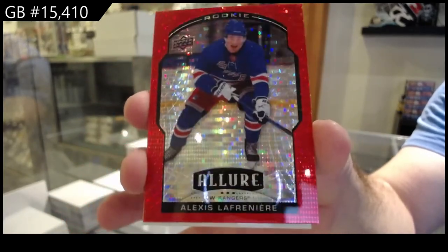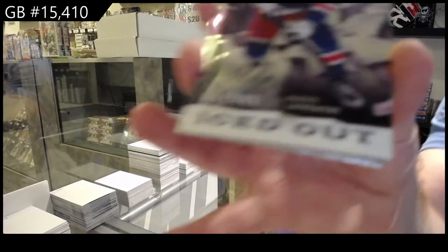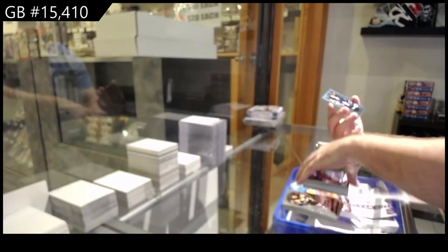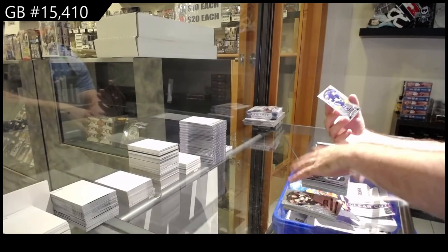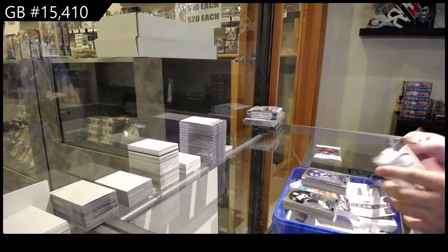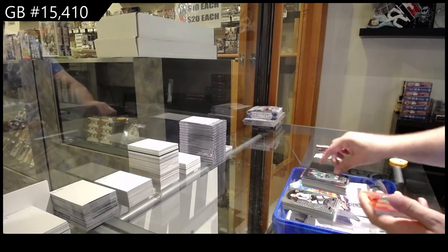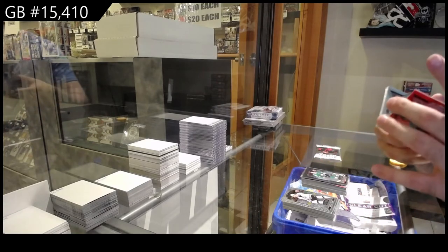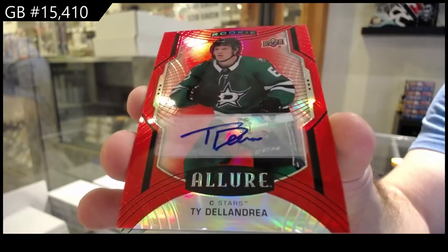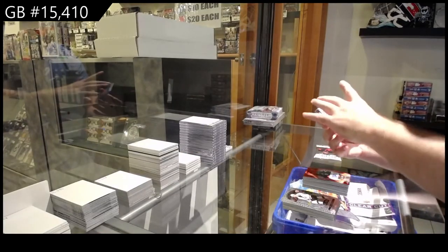I am murdering this box of Allure. Iced Out for the Rangers — Lafreniere. Continuing to murder it. Joseph Wohl Blue Rookie for the Maple Leafs. Robertson Rookie for the Maple Leafs. Rookie of Bowden for the Hawks. Black Rainbow Rookie of Harley for the Dallas Stars. Ty De La Andrea — Rookie Auto for the Dallas Stars. Red Rookie Auto — Ty De La Andrea. We've got a Blue Rainbow Rookie of McMichael for the Caps.